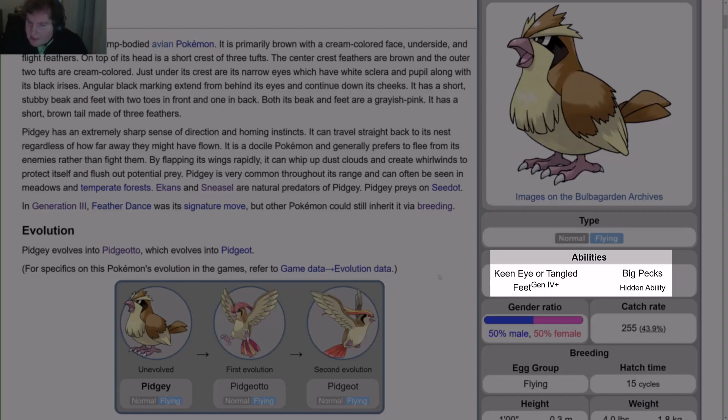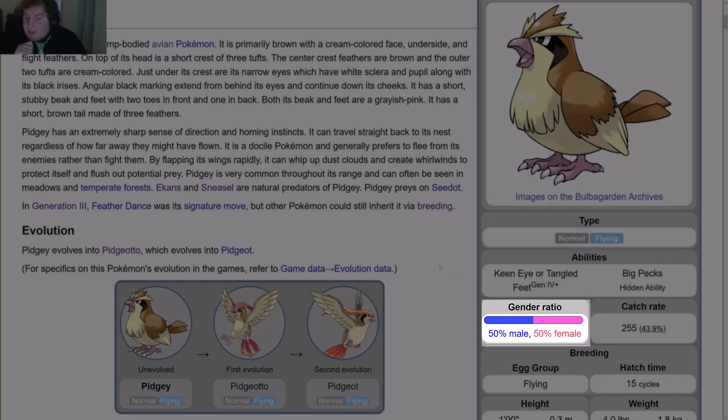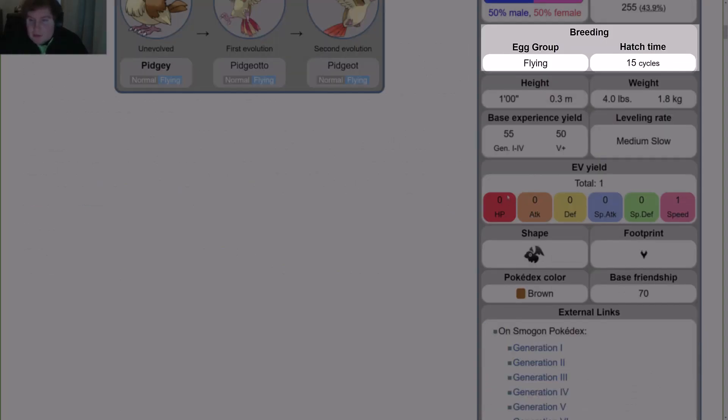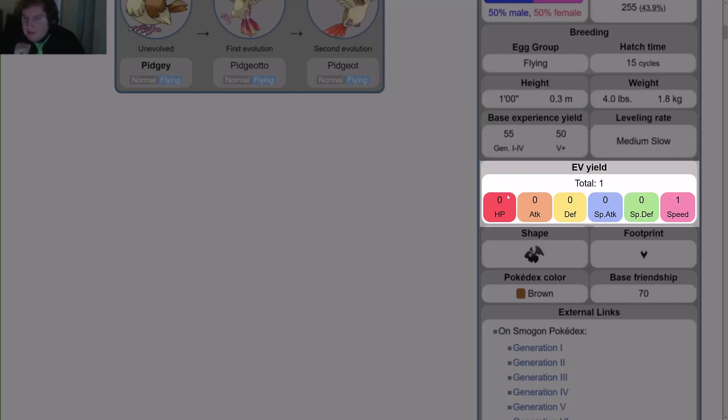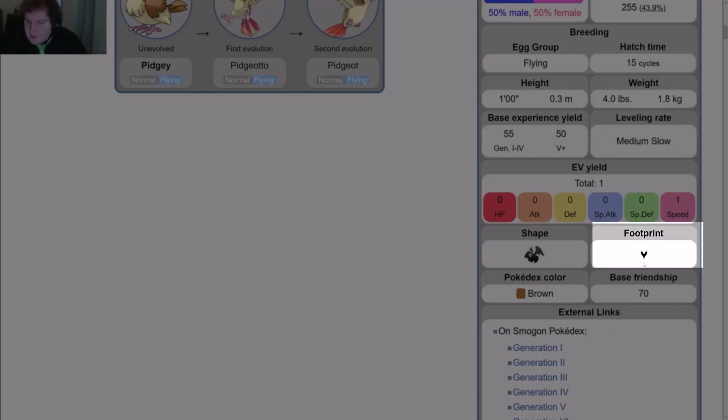Its hidden ability is Big Pecks. Gender ratio is 50-50. Its catch rate is 255, or 43.9%. Its egg group is Flying. Hatch time is 15 cycles. Height is 1 foot or 0.3 meters. Weight is 4 pounds or 1.8 kilograms. Base experience yield is 55 in the first 4 gens and 50 in Gen 5 onward. Leveling rate is medium-slow. EV yield is 1 in Speed. Pokedex color is brown. Base friendship is 70.